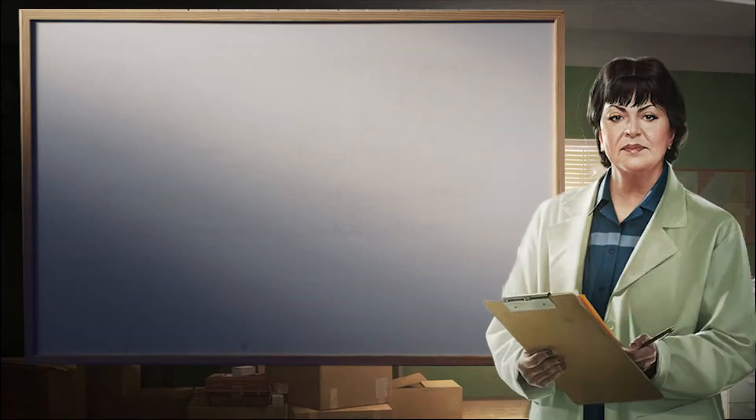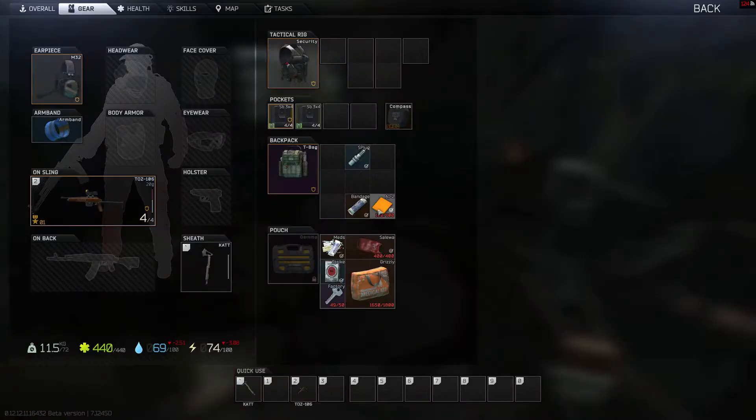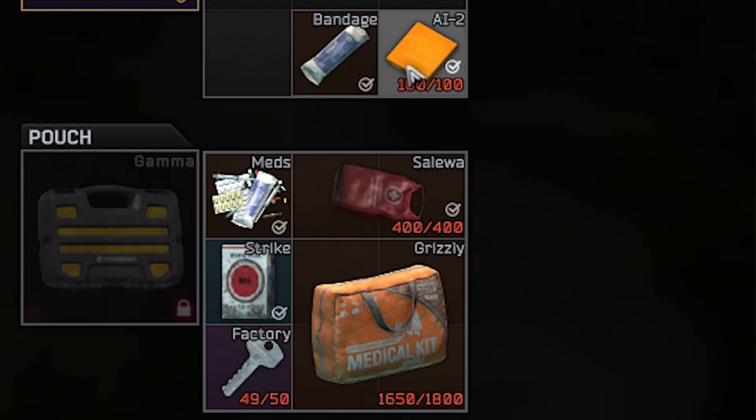The first mission you'll receive from Therapist will be called Shortage. In this mission, you must grab three Salewa kits from Raid. This means they must have a little white checkmark in the bottom right-hand corner of your inventory.